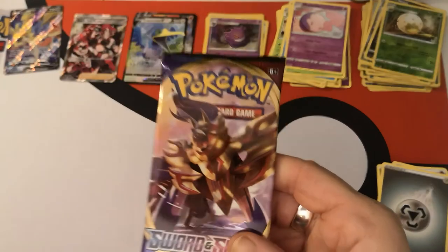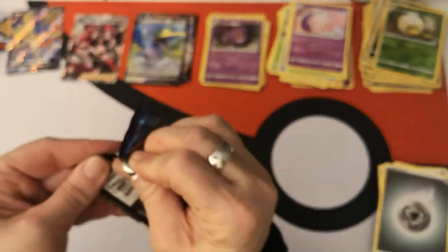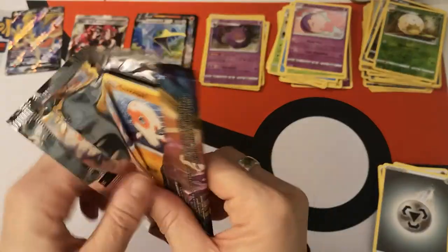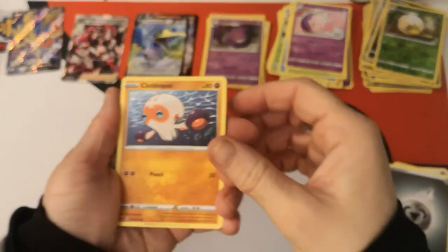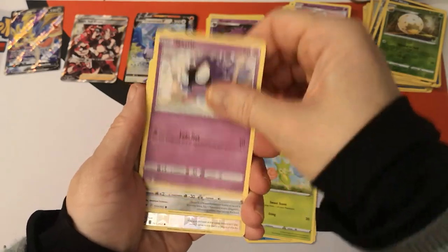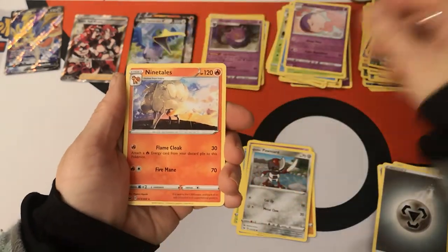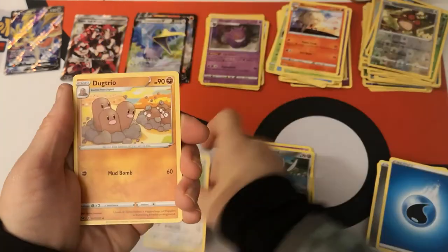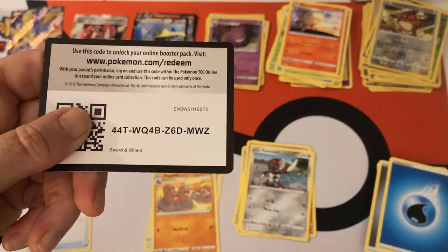Second to last pack — we are almost done. We have a Clobbopus, Goldeen, Roselia, Gastly, Pawniard. Reverse holo Hoothoot. And a Ninetales regular rare. Water Energy, Double Colorless Energy, Dodrio, Switch, and there is your code card.